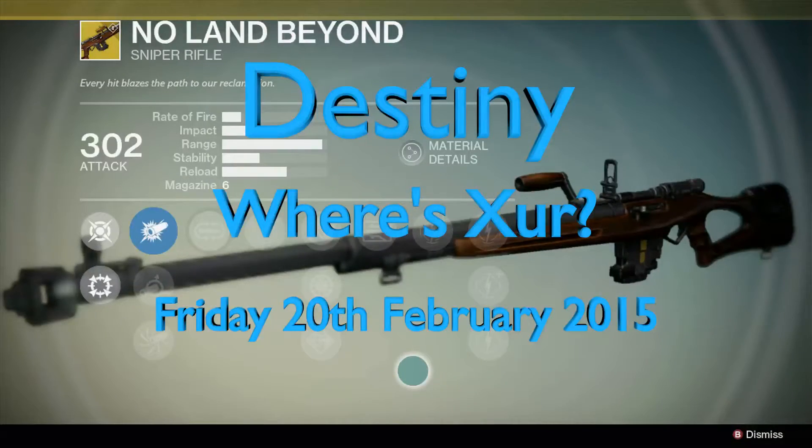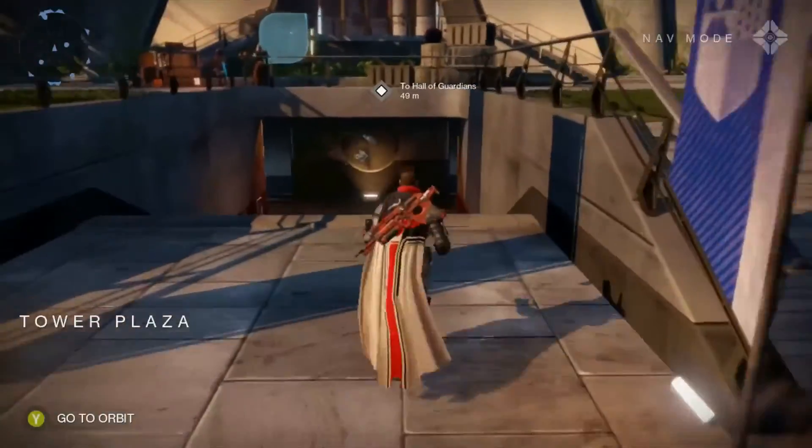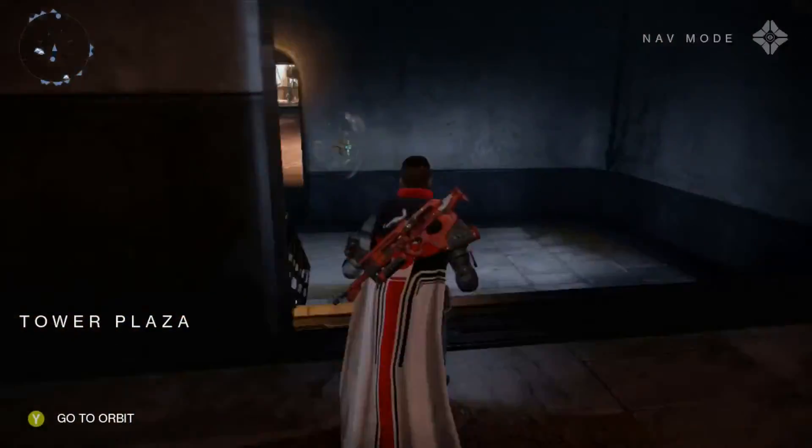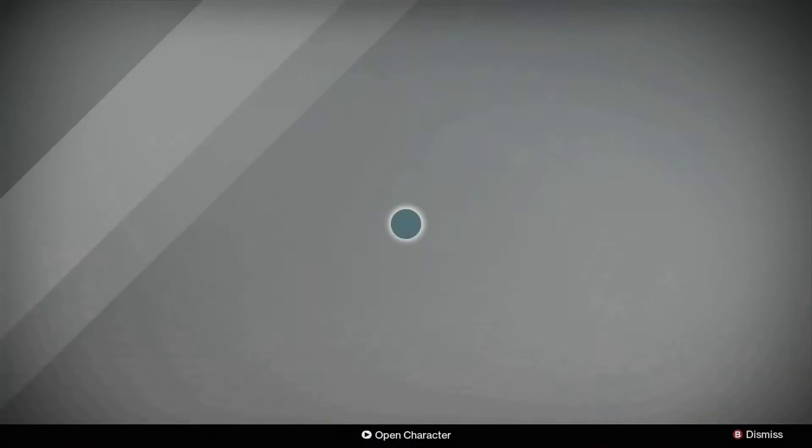Hello, it's Friday and that means our old Xur is back in the tower. This week, as soon as you land, head straight forwards, head down the stairs, and you'll find him here next to the Crucible Quartermaster.